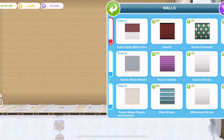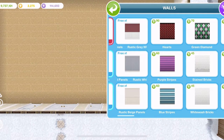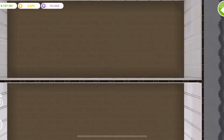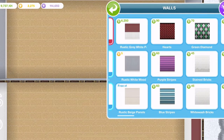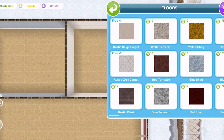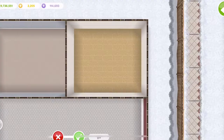In the wall section, we have rustic grey white panels, rustic white wood panels, and also a third one — rustic beige panels. In the floor section, we have rustic beige carpet and rustic grey carpet.